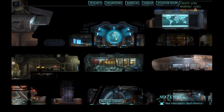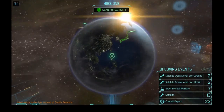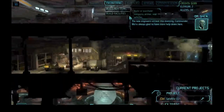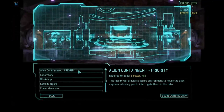Up to 120 meld. Interceptors have been put over South America. Let's take a quick look at the facilities we have. Now we have to build the alien containment facility.